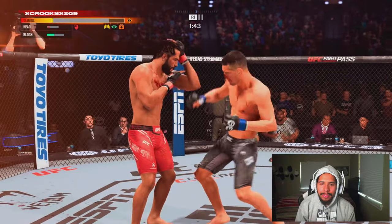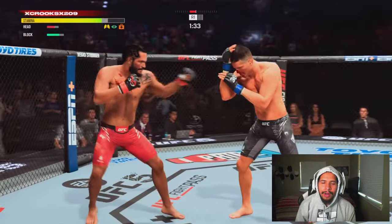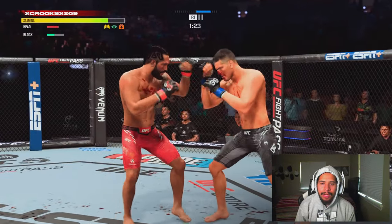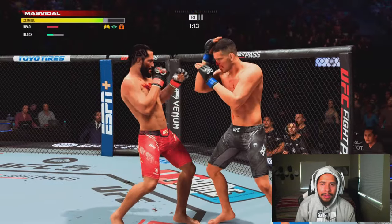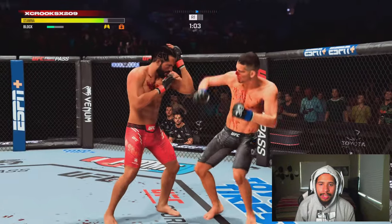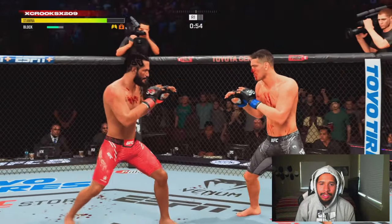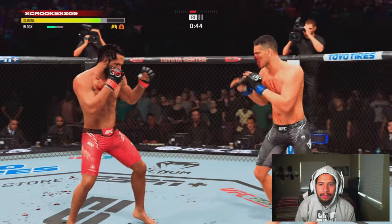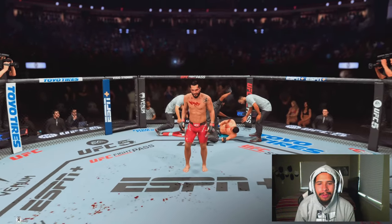Nice ducking under straight right there by him. We're moving our head nicely. But this is where we have to risk it to get the biscuit, as we hit him with a clean jab straight. And that's what I mean — you have to take a little bit more risk with four-star fighters, especially in UFC 5, because a lot of these guys against meta fighters are going to lack the damage. But here we're doing a good job of mixing in our timing, throwing a lot of off-beat strikes just to mix him up a little bit. Right there we're jabbing, putting some pressure on him. Crack him right there with a clean slip hook off the jab — gets the job done.